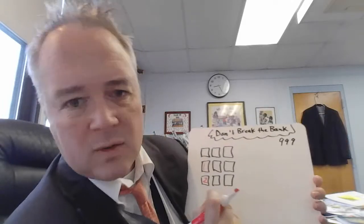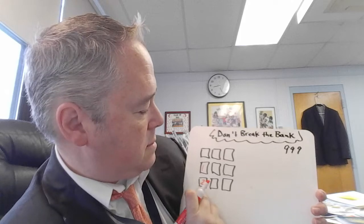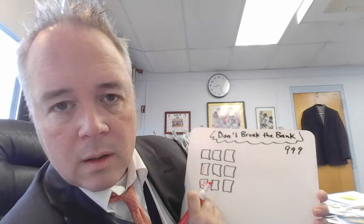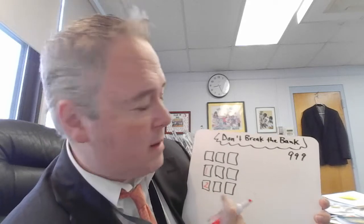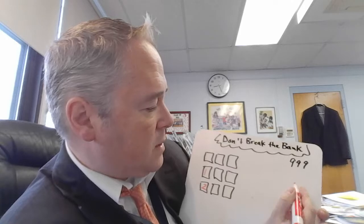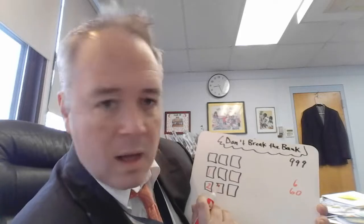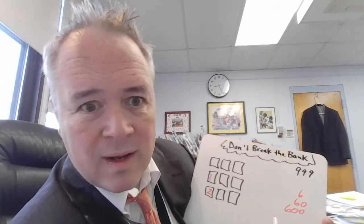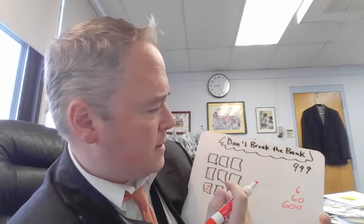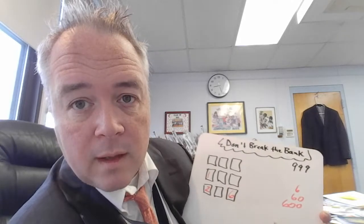This time I got a six. That's a very different number — it's very big — so I have to decide where to put it. Remember, a six in the ones column equals just 6, a six in the tens column means 60, and a six in the hundreds column means 600. Since I still have a lot of rolls left, I think I'm going to put the six in the ones column.